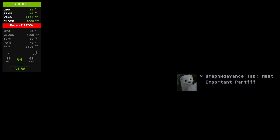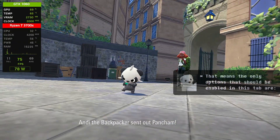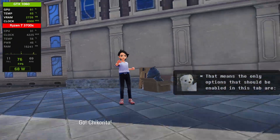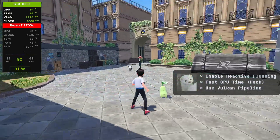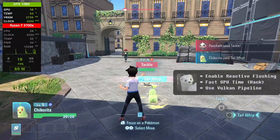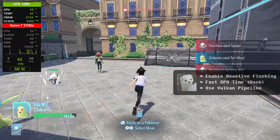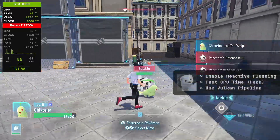In the Graph Advanced tab, disable all performance hacks. In my tests, enabling them is what causes all the rendering bugs, crashes, and other issues. The only options that should be enabled in this tab are: enable reactive flushing, fast GPU time hack, use Vulkan pipeline cache, and barrier feedback loops for more precise emulation at a minimal cost to performance.